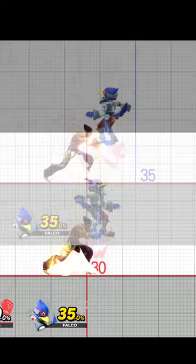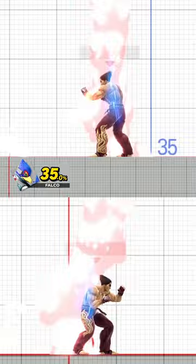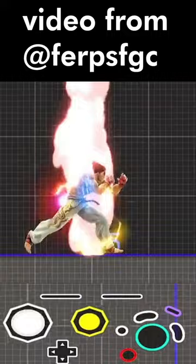This is because of a tech called the dash option select. This dash after an electric puts you in a position to cover both DI's reactively, not relying on reading the blue line, thus not allowing the Kazuya to get tricked by last second DI changes.